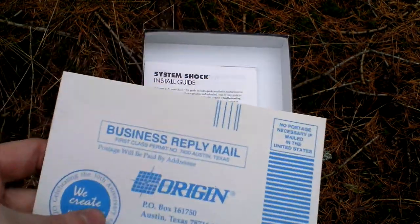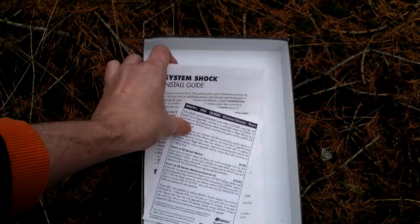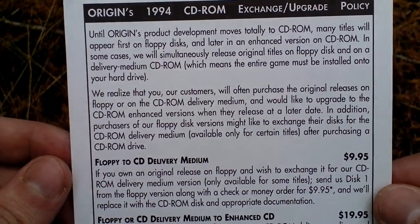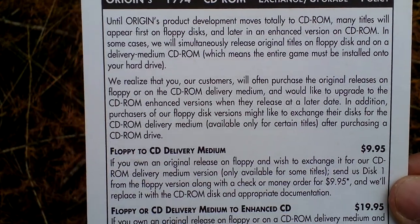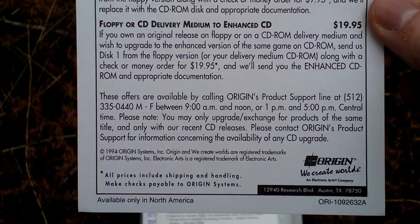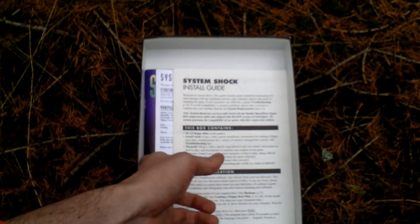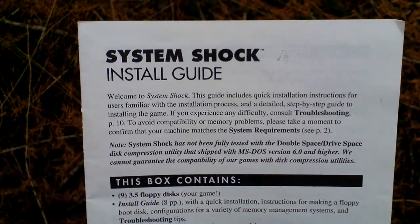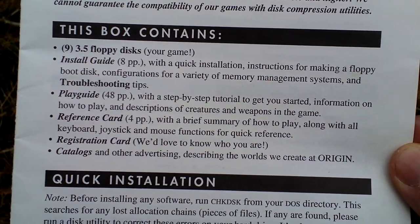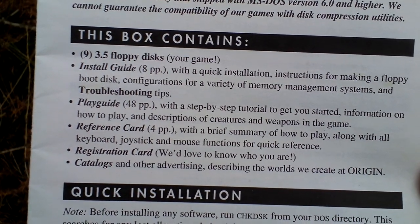Next there is a registration card. Here is a disc exchange form. You could actually buy this game also on CD — this is an advertisement for the enhanced CD edition. Now here is the System Shock install guide. What should this box contain? Floppy disks, install guide, play guide, reference card, registration card, and catalogs.